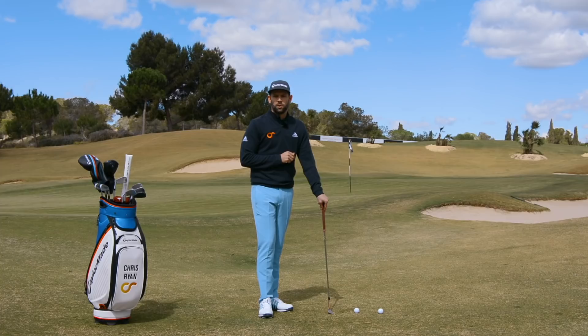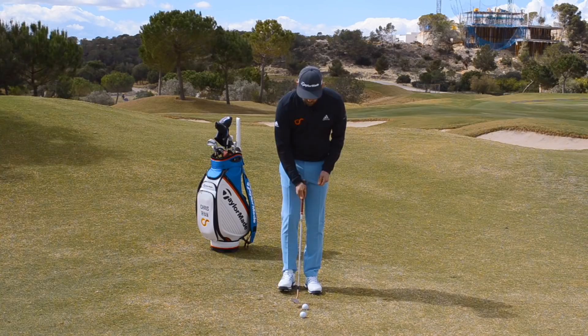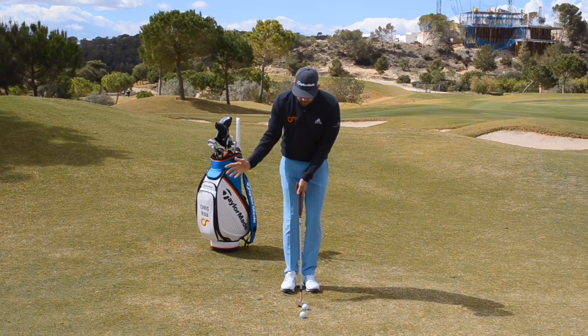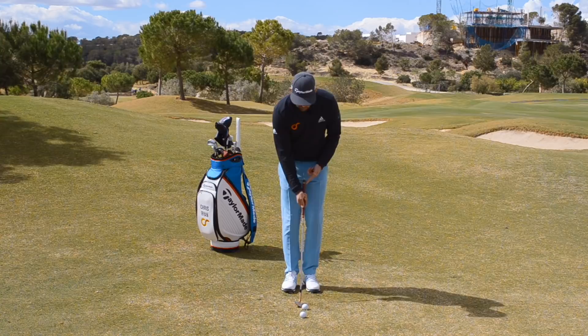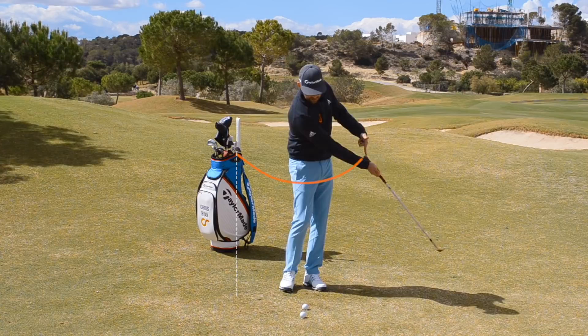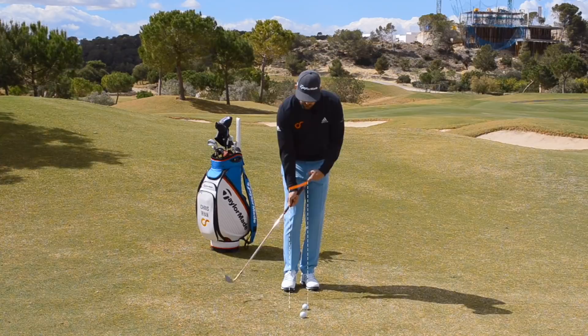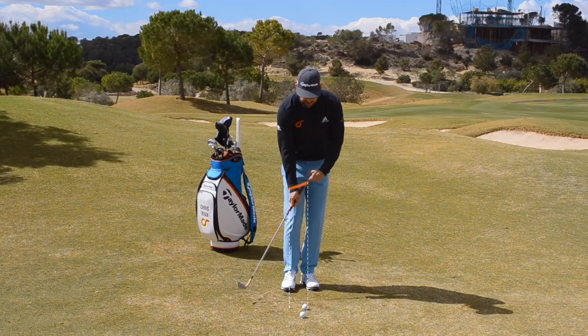The final thing we can do in our technique to change trajectory is thinking about how we release the club — or more importantly, the width of the arc, and how far the grip end travels. If I made a swing where the grip end was traveling on a very wide arc, that's going to give me a much lower flighted shot. If I made a swing where the arc of the grip was much narrower, with less travel of the butt of the club, this gives me a higher shot — a little more wrist action, more extension of the lead wrist, more flexion of the trail wrist through the hit.